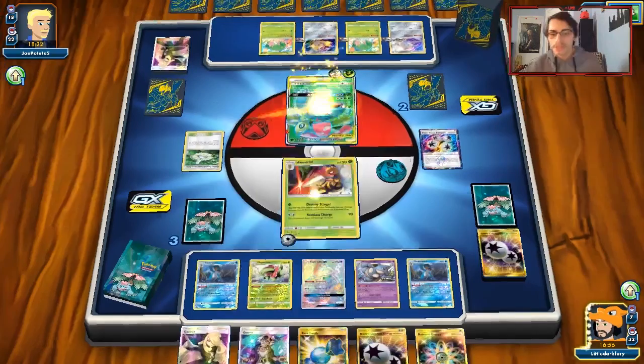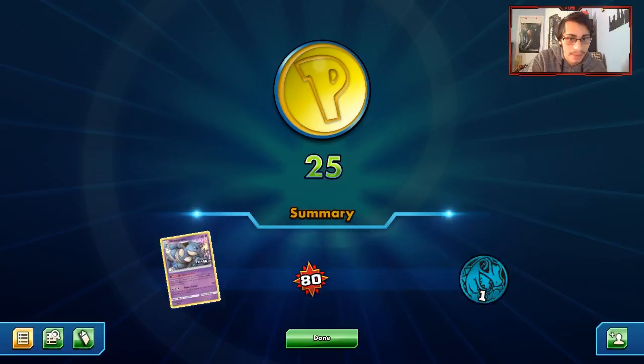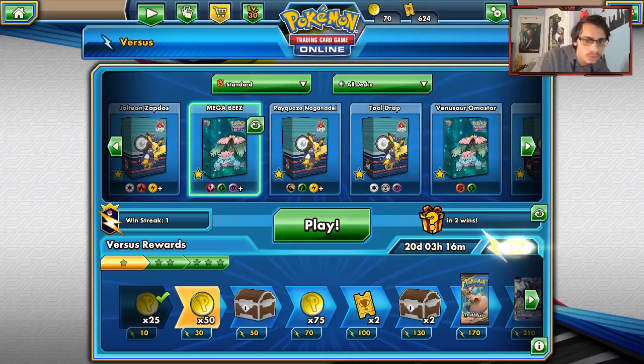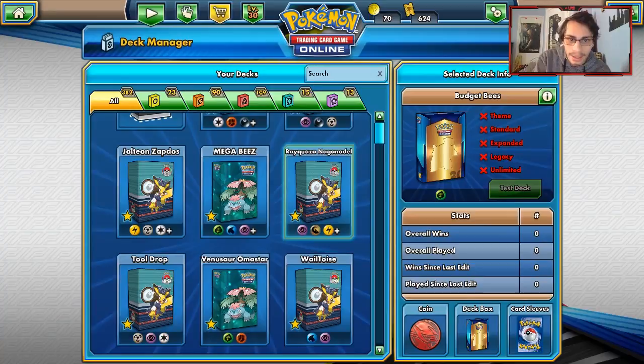Wrapping up today's PTCGO video with this win — Beedrill against Venusaur Celebi, a matchup that is pretty much exactly what you want to play against. We got super lucky hitting that Rescue Stretcher. Thanks for watching — if you enjoyed, make sure you like it and subscribe to help reach 4,000 subscribers, we're almost at 3,900. Beedrill Meganium is a fun deck, and a budget Beedrill deck is coming soon. Check out Cardcavern TCG and use discount code LDF. Peace out!